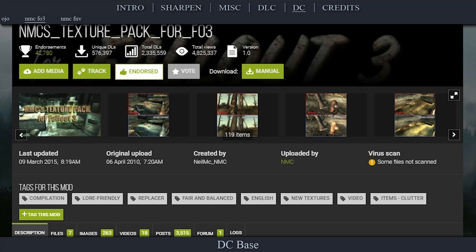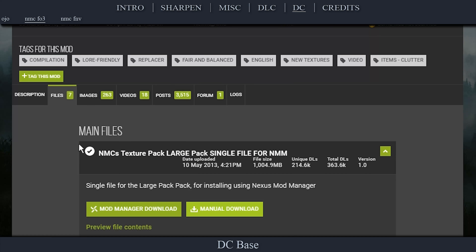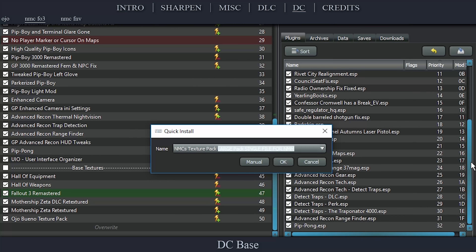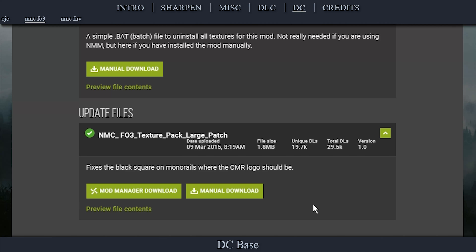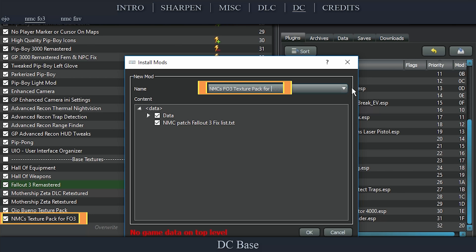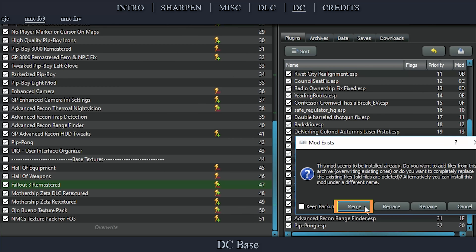Navigate to the official NMC's Texture Pack for FO3 page. Open Files. Download the Large Pack single file for NMM Archive and keep the page open in the background. Install the mod as normal — I rename the mod here to make the next step a little more simple. Once installed, activate it in the left pane. Back on the mod page, within the Update Files, download the Large Patch. During installation, name the file to match the first one exactly. Right-click the Data option with the checkbox, select Set Data Directory, select OK, then select Merge.